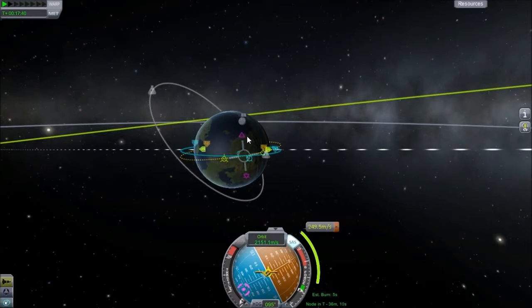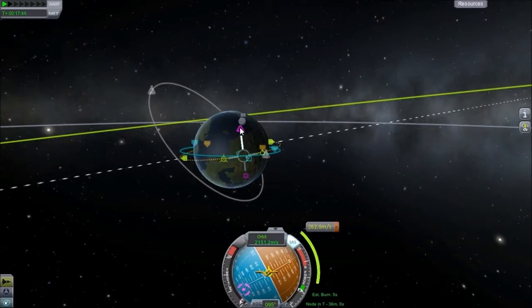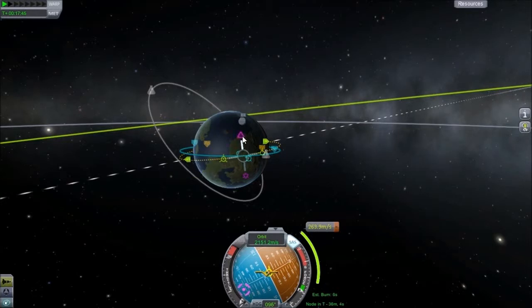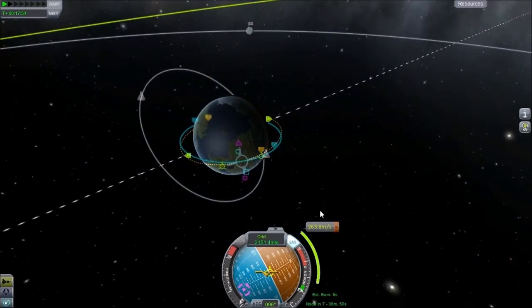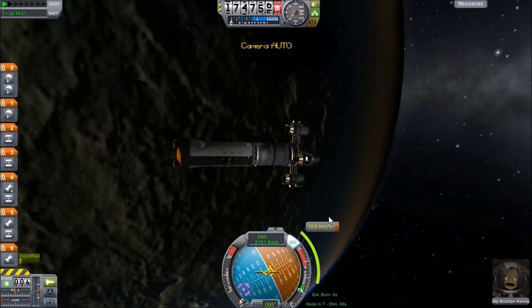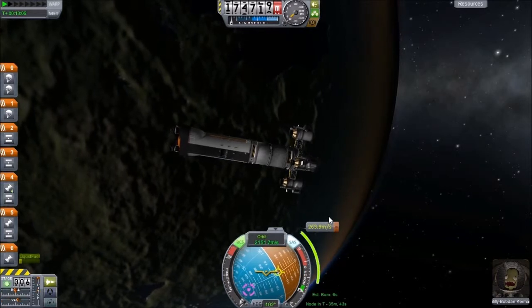0.4... 0.3... 0.2... 0.3... 0.2 — that's probably close enough. So how much fuel do we have left in this stage? Quite a bit actually. So let's go ahead and try to line up our maneuver.